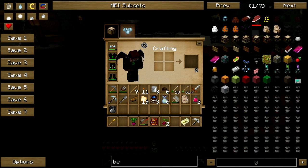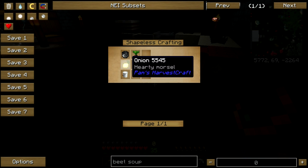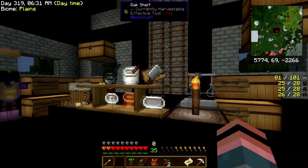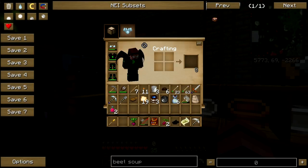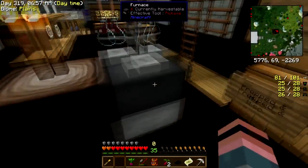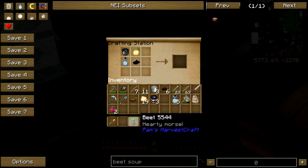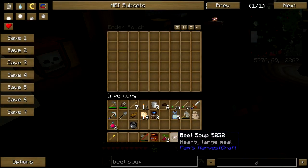And finally, beet soup. Soy milk, onion, pepper, and a beet. I've got some black pepper — I think I need to grind them. There we go. I've got soy milk on my person, and an onion. This would be borscht, wouldn't it? Beet soup — there's milk involved. It seems reasonably bland other than being bright red. Sounds like Russian food to me. Okay, beet soup — off you go.